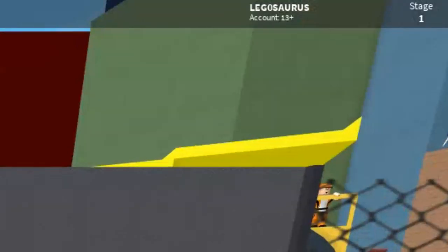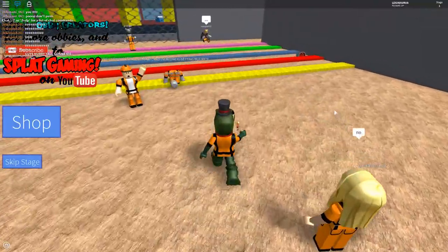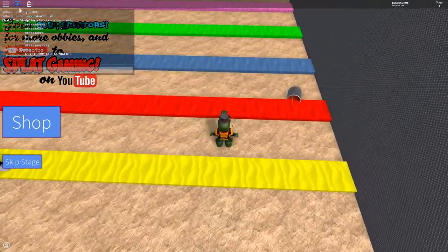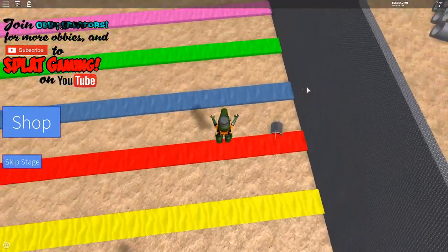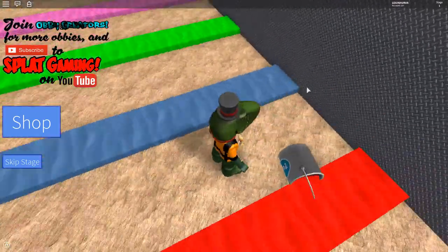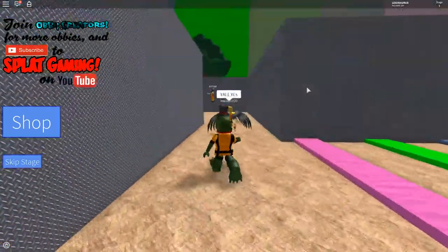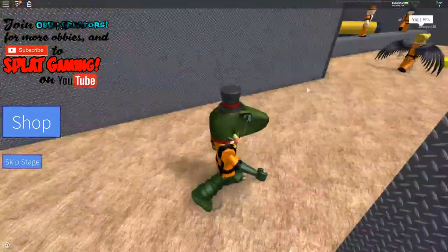Does it keep track of how many times you died? Oh, it doesn't. Good. In that case, I didn't die at all! So it's paint — you can see that it's paint. We have the blue paint, the green paint, the pink paint. This is a pretty cool map.